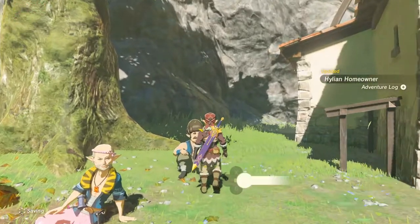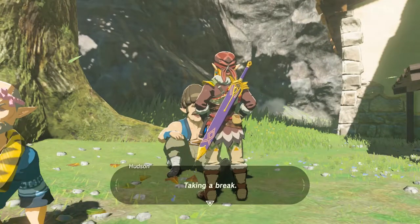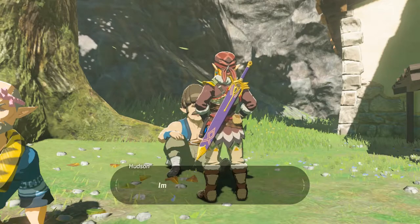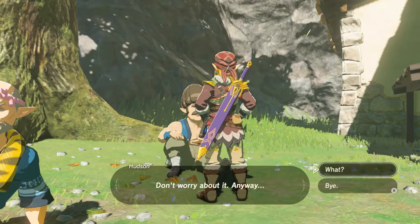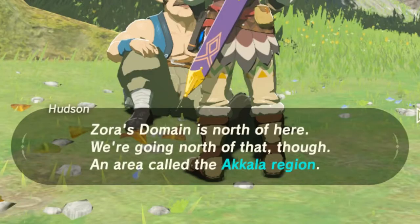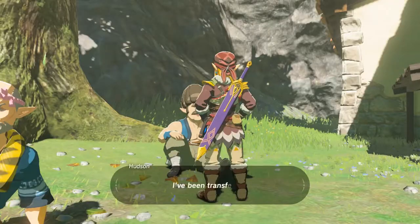After you've bought the house, you'll be able to upgrade it even further, but first speak to Hudson. He's one of the workers sitting on the right side of Bolson. After a short conversation, you'll find out that Hudson is heading toward the Akala region to build out a new town that'll be called Tarrytown.